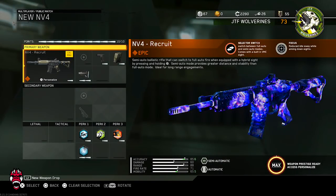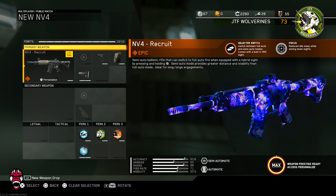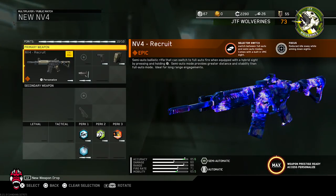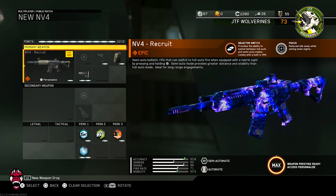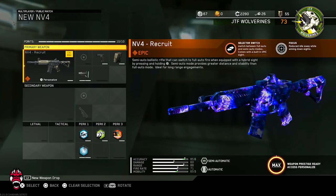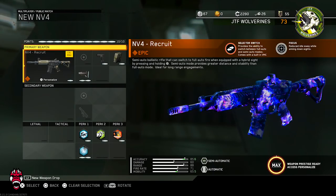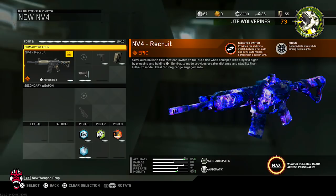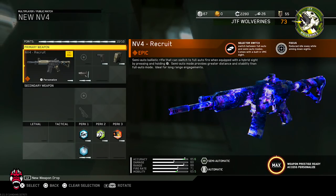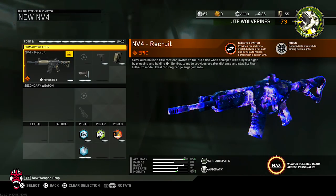What is up YouTube, Theory here bringing a brand new video. Today we're on my buddy AC's account — he has multiple new variants that dropped. What you guys see on screen is the MV4 Recruit. This one provides a selector switch where you can switch between fully-auto and semi-auto modes, and you also get Focused. Pretty cool MV4 — not the one I've been waiting for, I want the Honey Badger, but until then we're gonna rock with the Recruit.